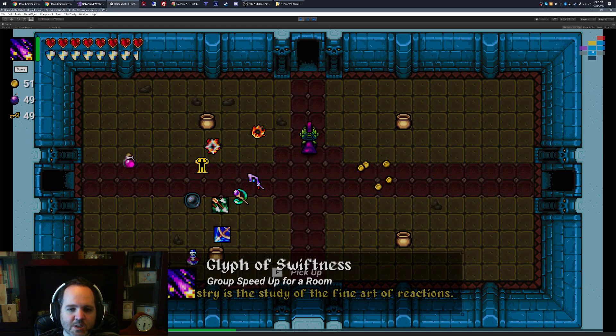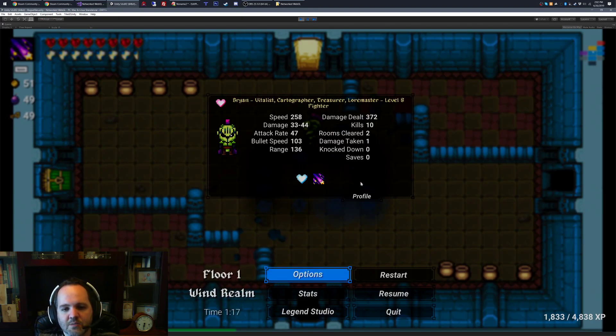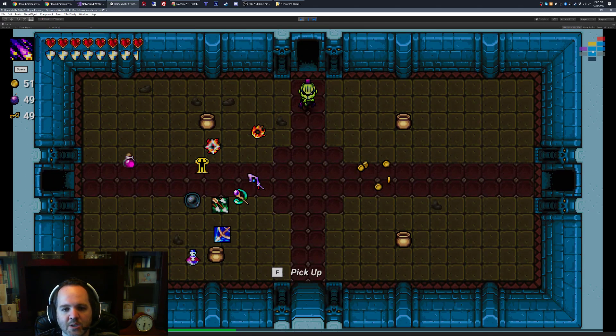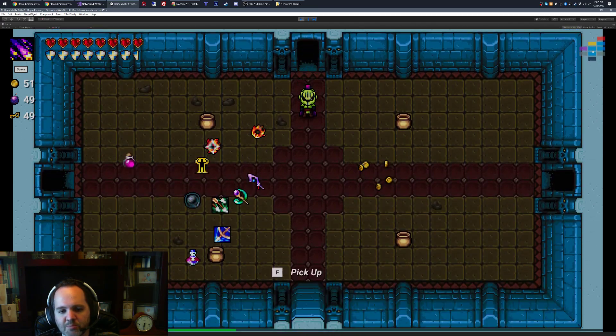We got these three glyphs. There's a speed up for the room — it actually gives a speed boost to the player. I'm on cheat mode so my speed's already insane, but for that room, anybody going in or out of it will get a big speed boost.